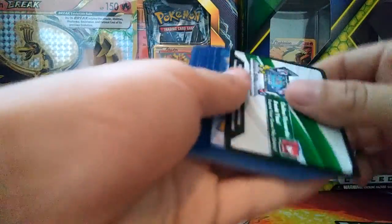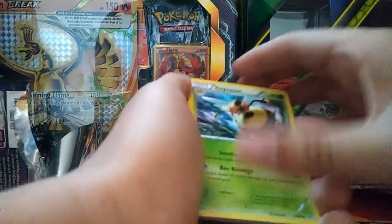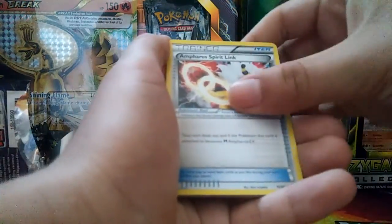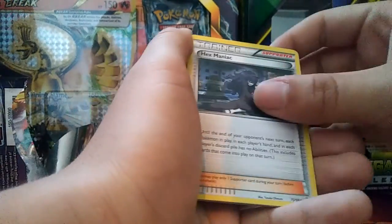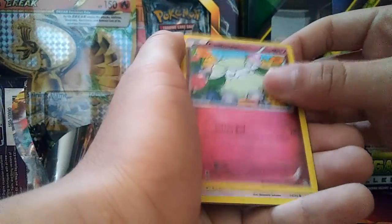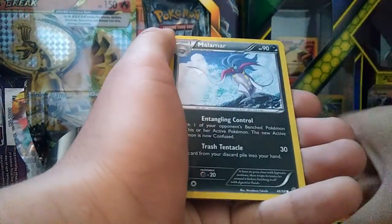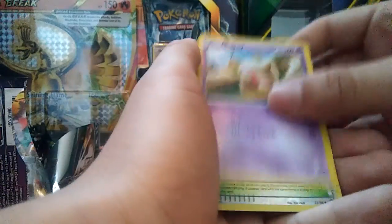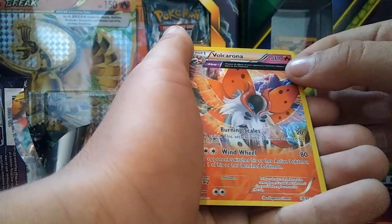Pack nine - praying for a Groudon, that'd be awesome. Got a Vespa Quinn, a Pharaoh Spirit Link, a Hex Maniac, a Cottonee, a Golett, a Combee, a Malamar, a Baltoy, a Faded Town reverse hollow, and a Volcarona.